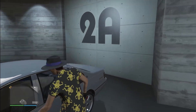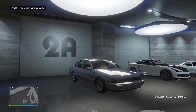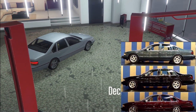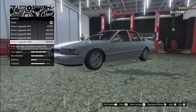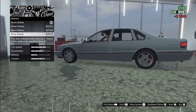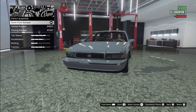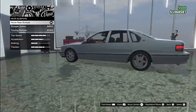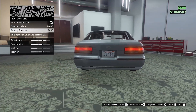We've got the Impala SC here, based on the '99 Impala. Let's go straight to customize. This car comes with three colors: a dark green, a black, and a cherry red. Here's what the customization has — armor, brakes, bumpers. I'm not really a fan of this bumper though.